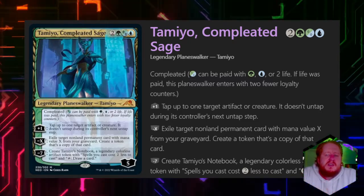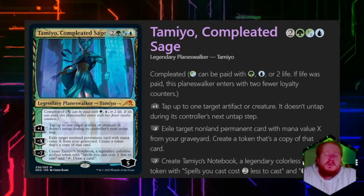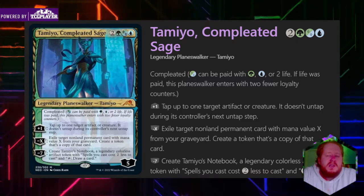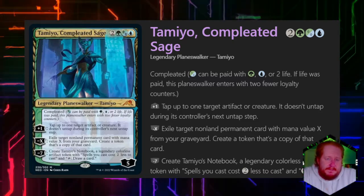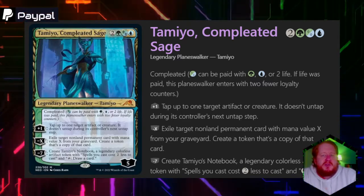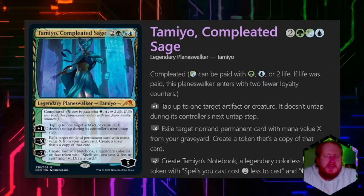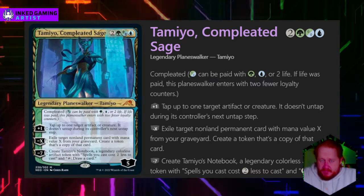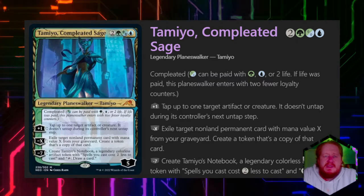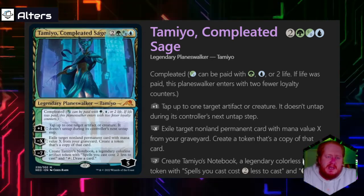I don't like the ultimate because it creates an artifact with no protection that can be destroyed. The minus two is going to be great and get us far in games. If you're going to get to seven the hard way, it might as well be in an artifact storm deck where you storm a bunch of things onto the battlefield that cost zero instead of one or two, and then go off with a signature spell like Chatterstorm, for instance.